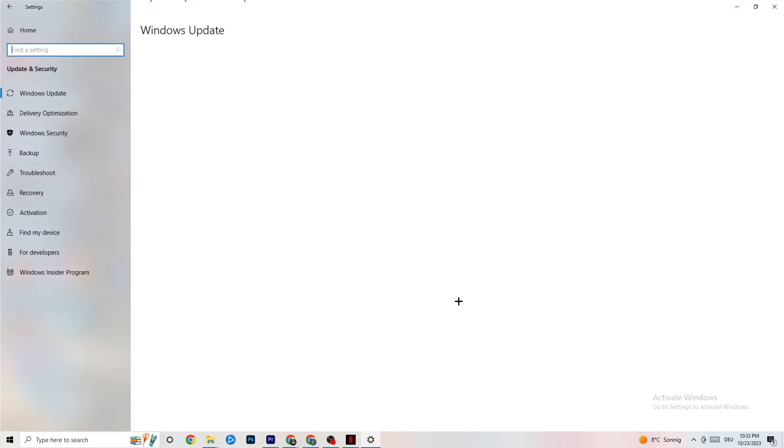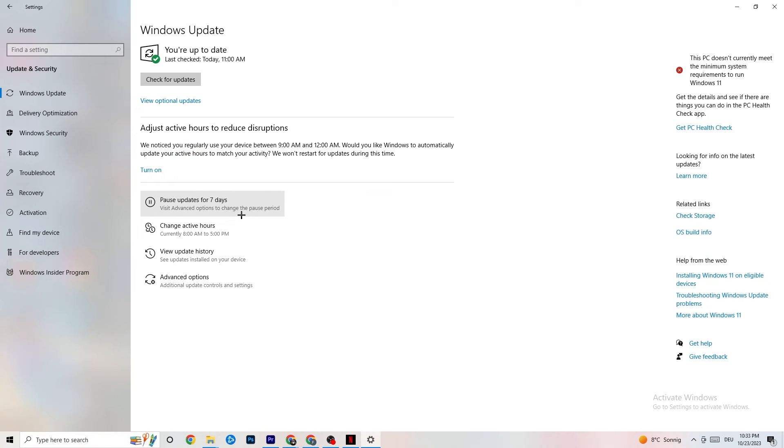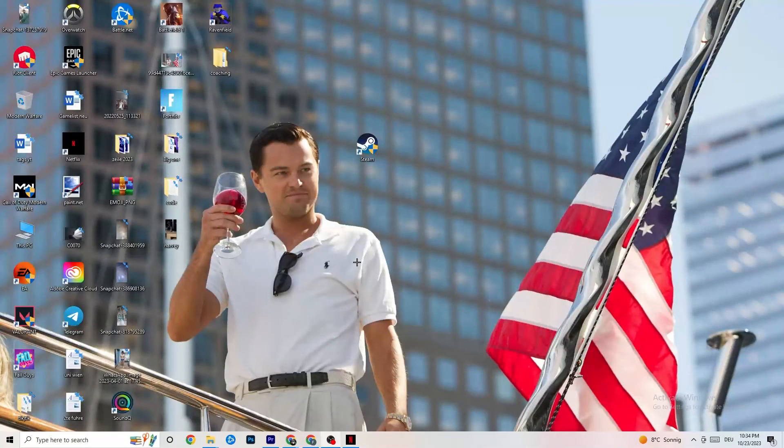Go back and click on 'Update and Security.' Click on 'Troubleshoot' — this will use your Windows system to search for broken data and attempt to repair it. If it finds nothing, go to 'Windows Update.' I know this sounds basic, but trust me, it helps a lot. Update every single driver that's currently outdated on your PC. If yours isn't up to date, click 'Check for Updates' and download the latest version of Windows available.